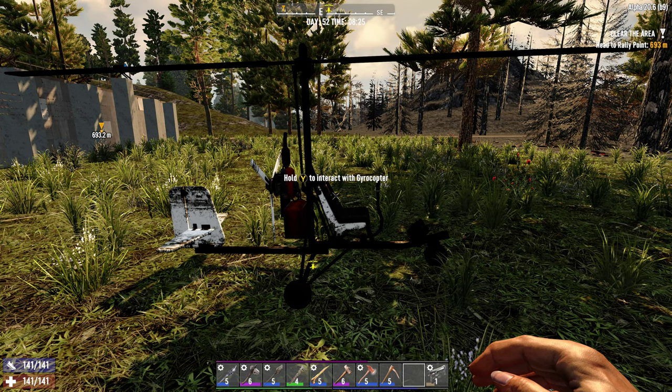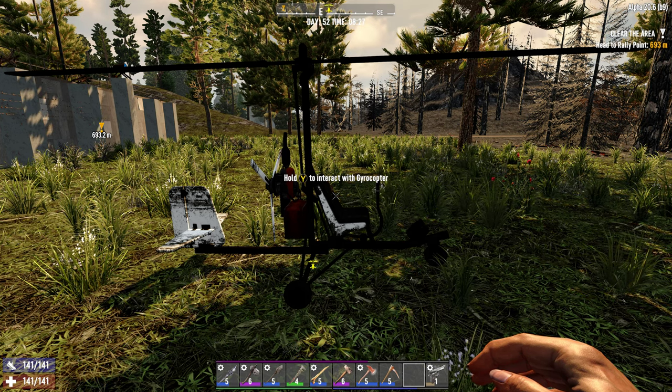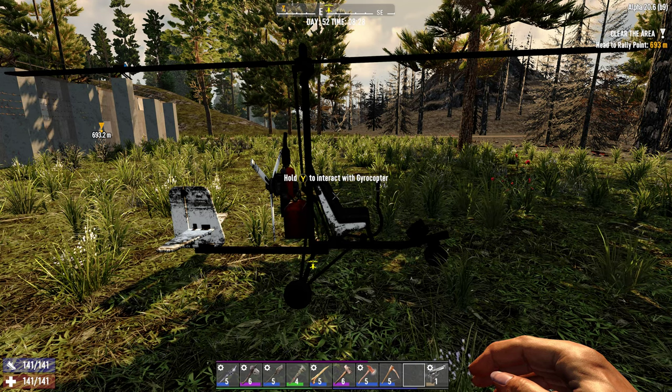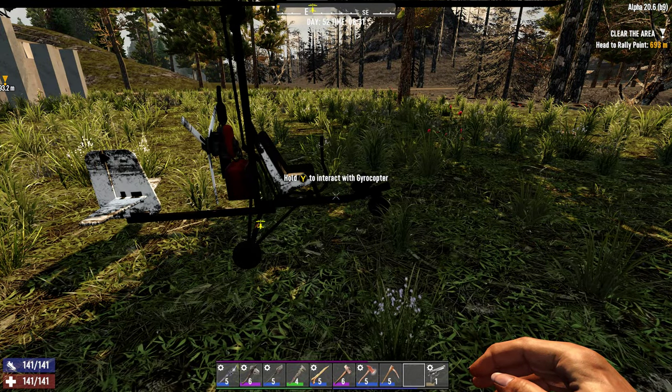But to tell the truth, when you land, you're actually quicker jumping off the aircraft. As long as you're on the ground it'll come to a quicker stop, because it does tend to roll even though you've got your finger on that left trigger, and it just won't stop in time — just in case it hits something, which you don't want to do.